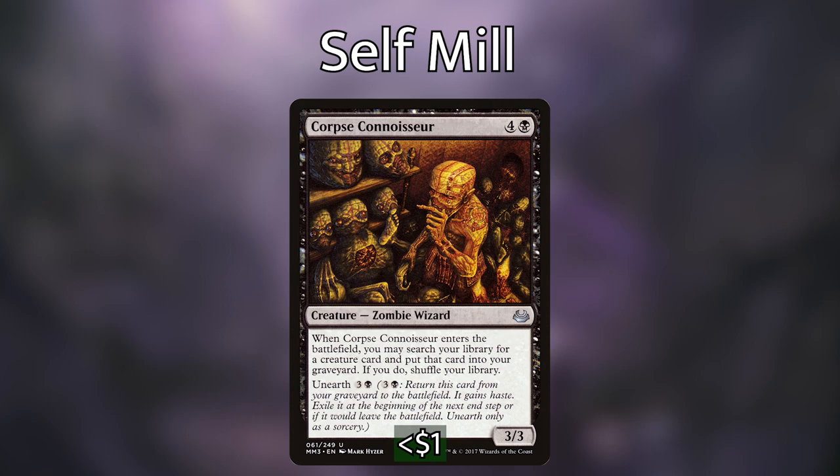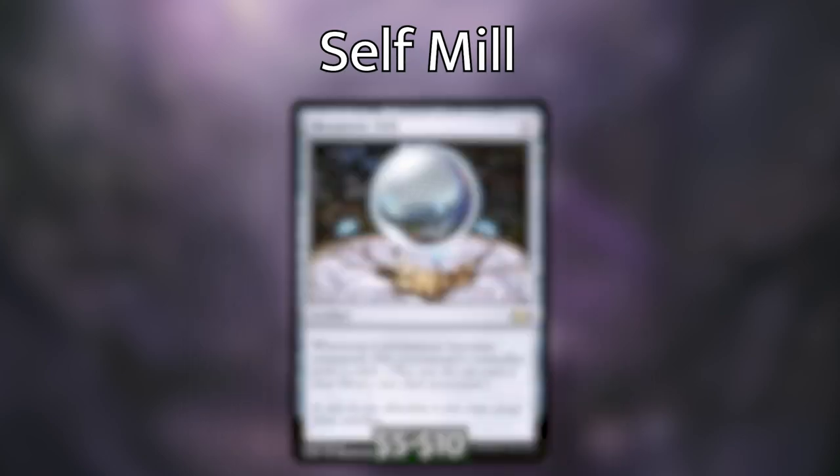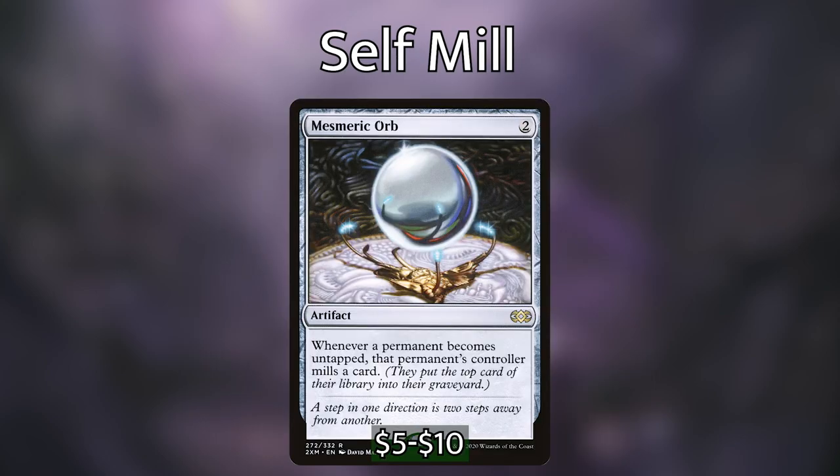There are two other cards in our deck that will let us mill a lot. The first is Altar of Dementia, which lets us sacrifice a creature and target player mills cards equal to that creature's power — more often than not targeting ourselves. And then we have Mesmeric Orb, which is actually part of our combo, so I'll go into that card a little bit later.